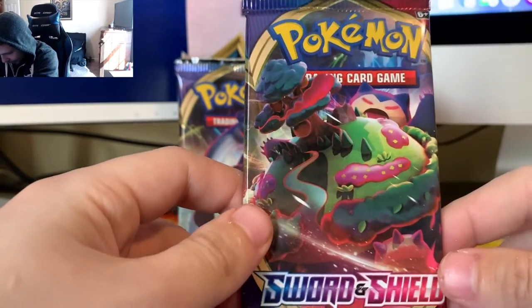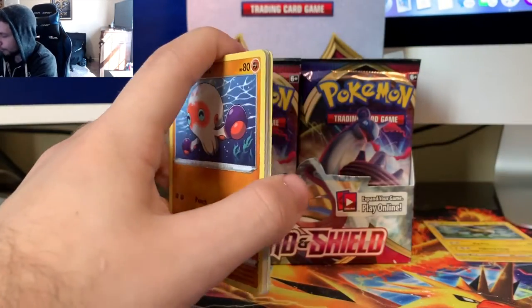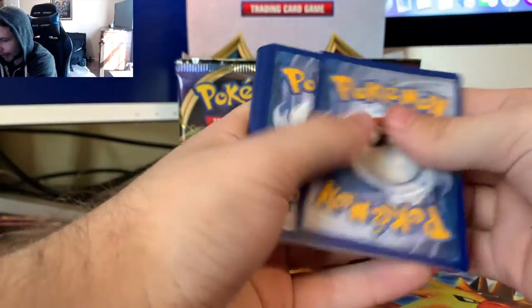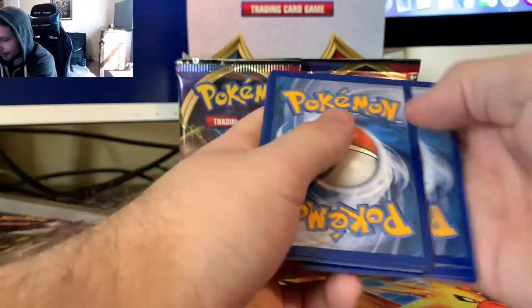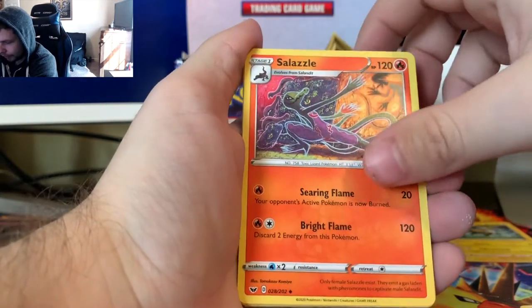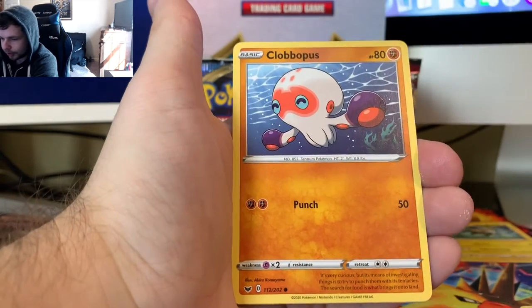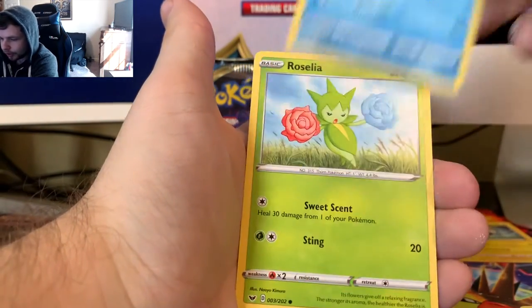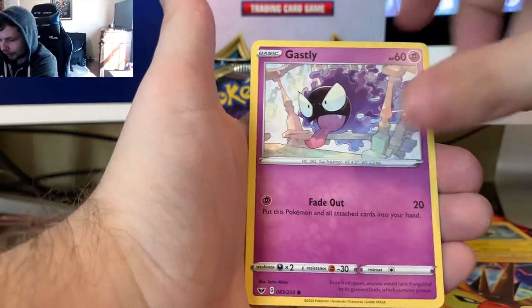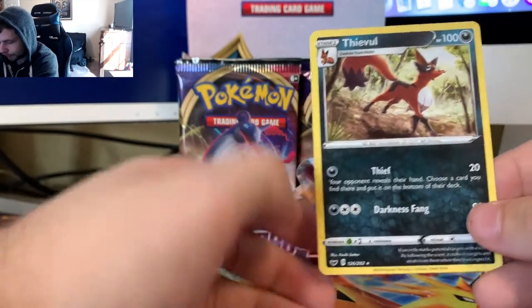Going with this Gigantamax Snorlax pack next. What we're looking for? We're looking for one of the Rainbow Rare cards. Maybe a Gold Zacian or a Gold Zamazenta - wouldn't be mad at any of the Rainbow Rare or Gold cards. Got a Fighting Energy, Solazell, Dugtrio, Pokemon Center Lady, Clobbopus, Goldeen, Roselia, Gastly, Pawniard, a Lucky Egg, a Thievul, and a Lapras Gigantamax.